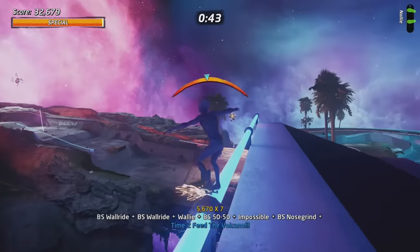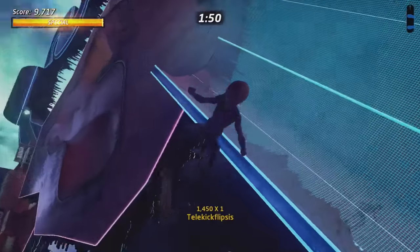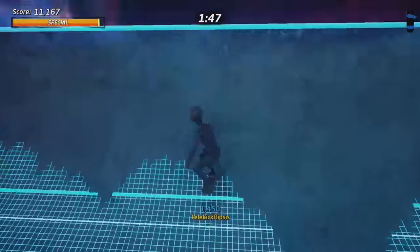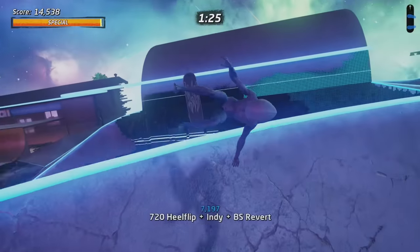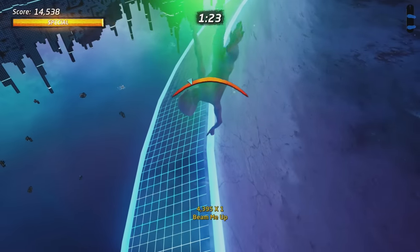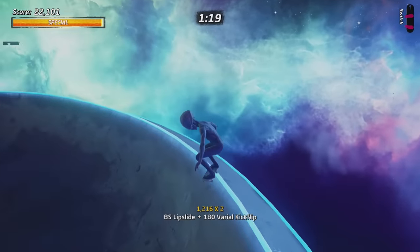The Alien has one special flip trick, grab trick, and lip trick. The grab trick is called the Rep Speed, the flip trick is called the Telekick Flipses, and the lip trick that the Alien can do is called Beam Me Up. We have to find the Alien flushies in every single level in Tony Hawk's Pro Skater 1 and 2.